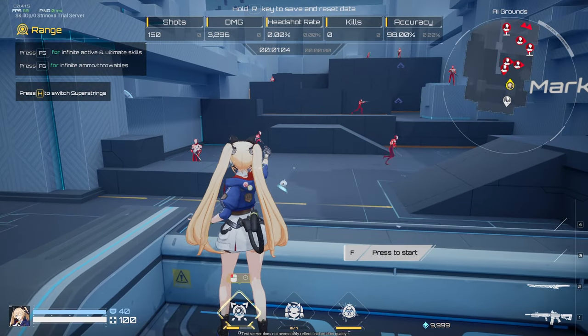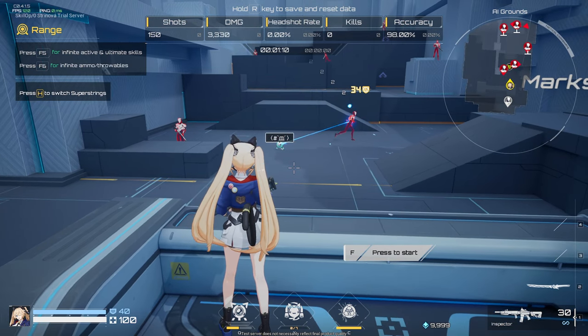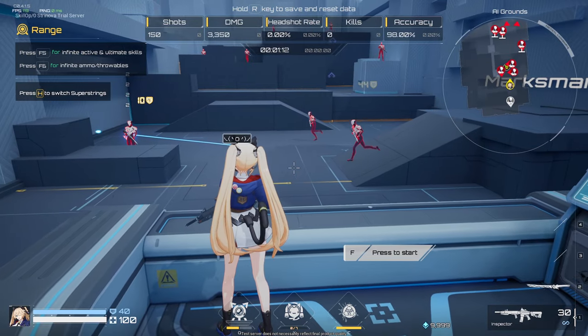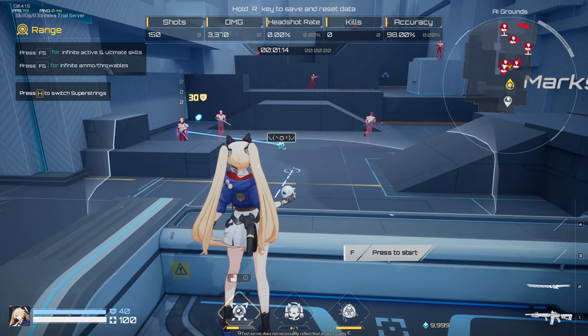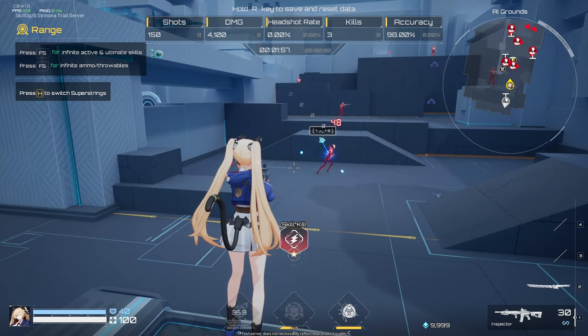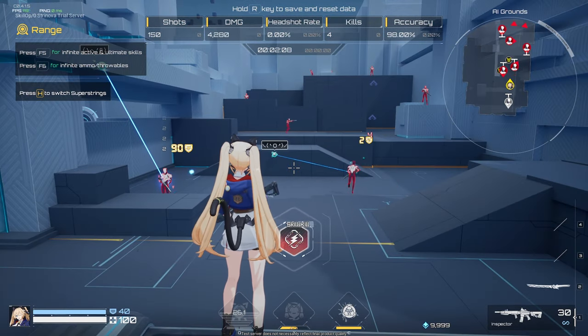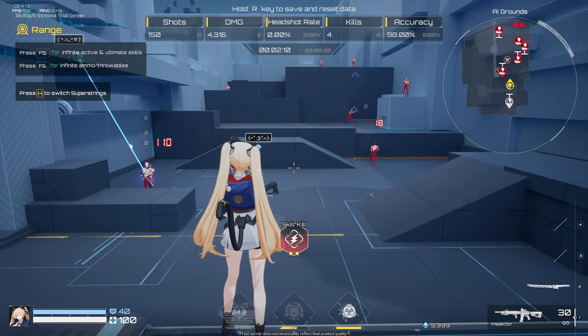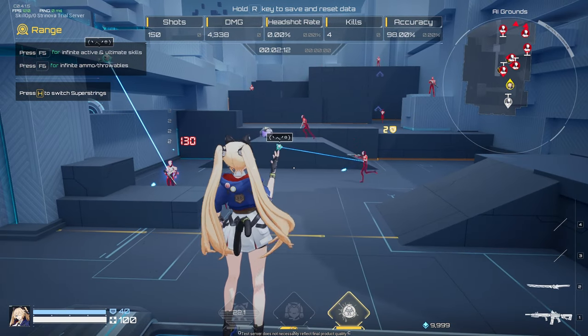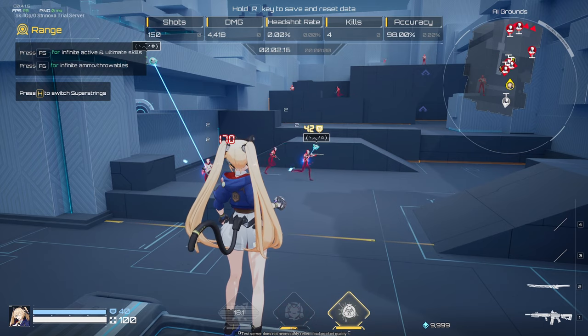Her active skill, Pawtector, enables her to deploy a small attack drone onto nearby surfaces. Once an enemy enters the drone's effective range, it automatically engages, dealing damage and slowing their movement. Lee can have a maximum of two Pawtector drones active at any given time. This ability proves invaluable for dispatching weakened targets and deterring thirsty pursuers, but they don't take a lot to destroy, so place them accordingly.